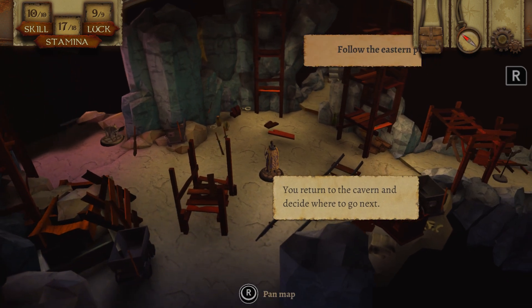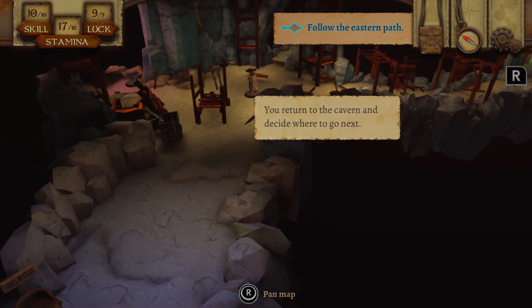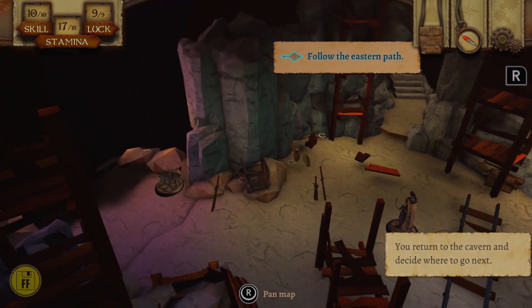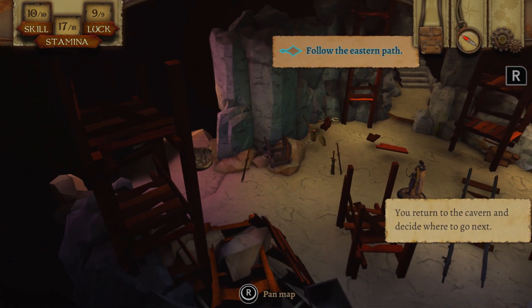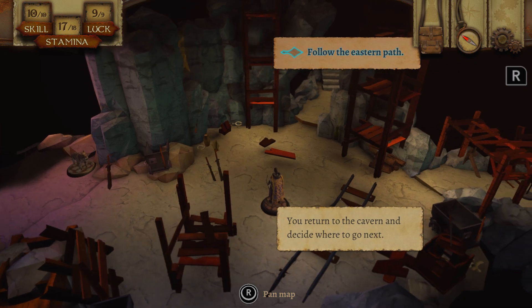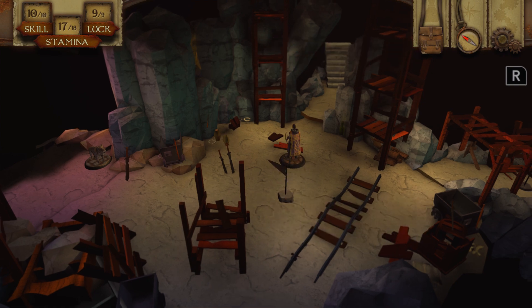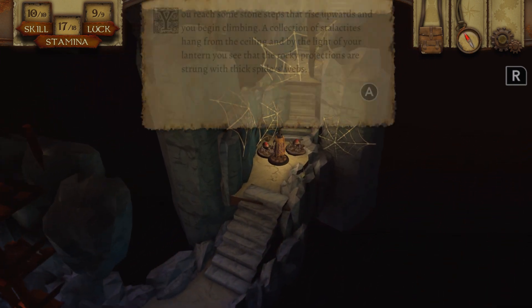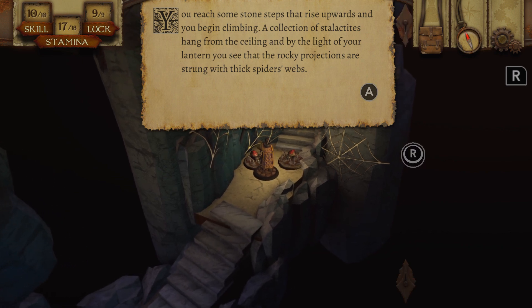It's kind of a shame — the fact that you can't look at the pages covers up the view, I couldn't take it in myself. There is only the eastern path now, I can't do anything else. That's weird — it removes the option of the northern path. Anyway, you reach some stone steps that rise upwards and you begin climbing.